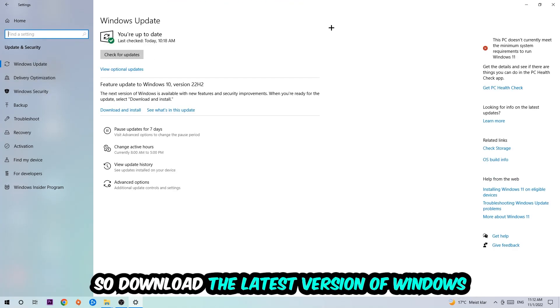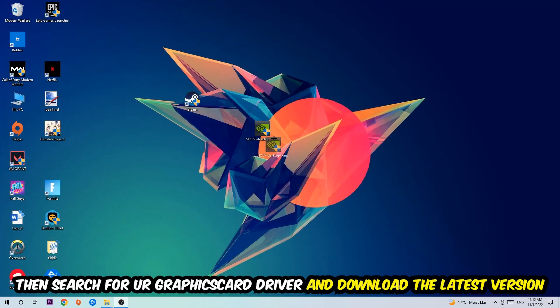Once you're finished with that, search for your graphics card driver application on your PC or in your browser and download the latest version of your graphics card driver, just to provide the best possible performance in general for your PC.